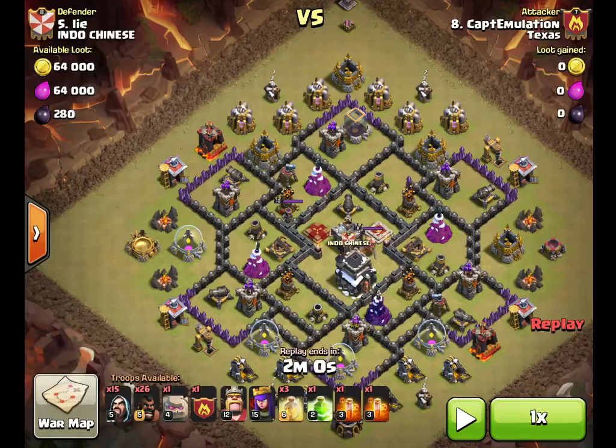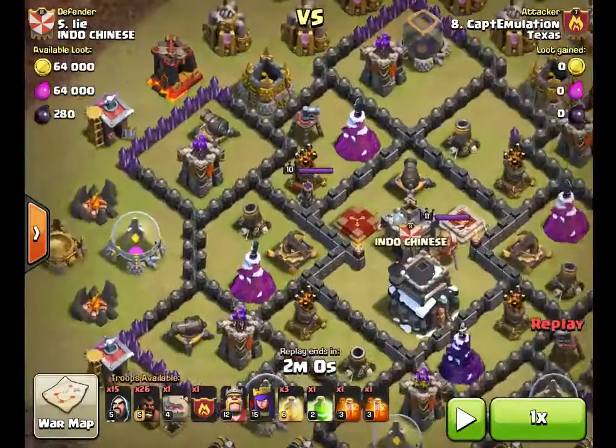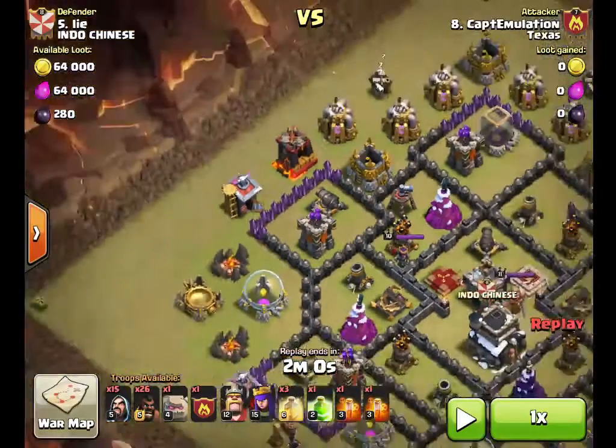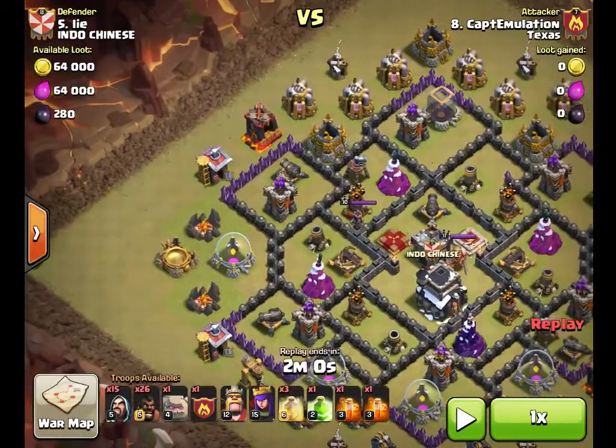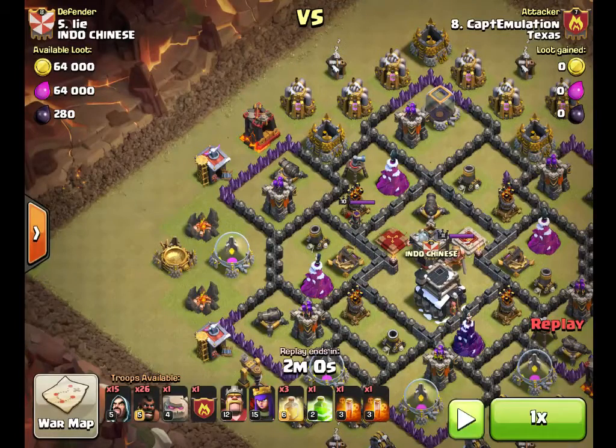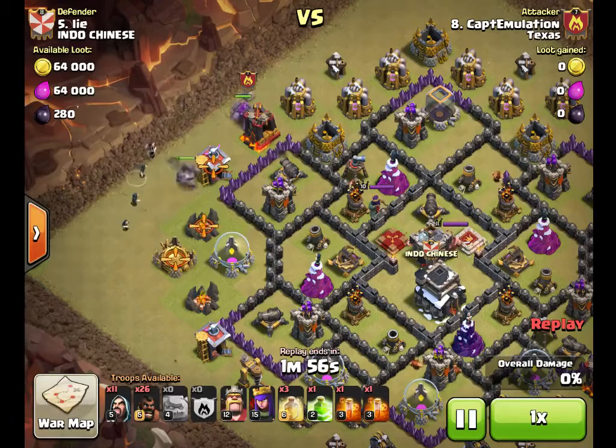So we are going to have to dig our way into the base. In this case, I'm going to be dropping a jump spell right here, which gives me access to three sections, and I felt like that was a good amount of room to try and take out.